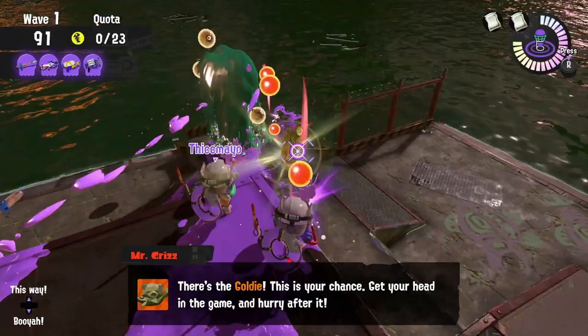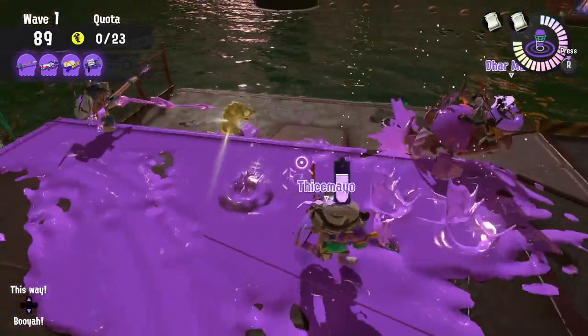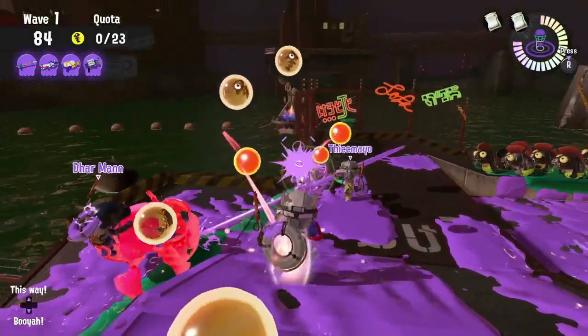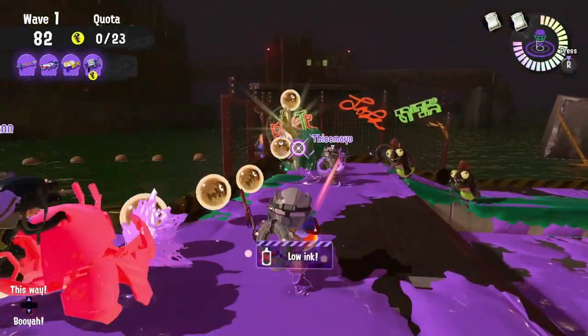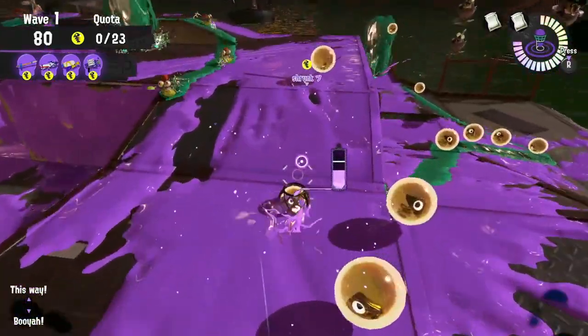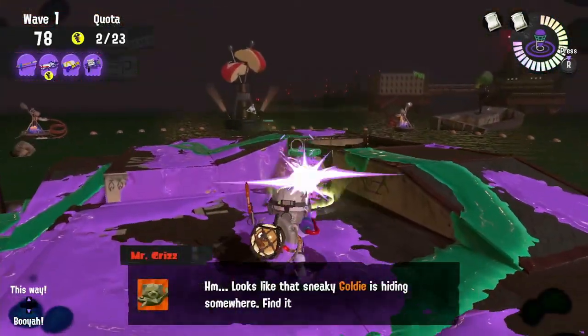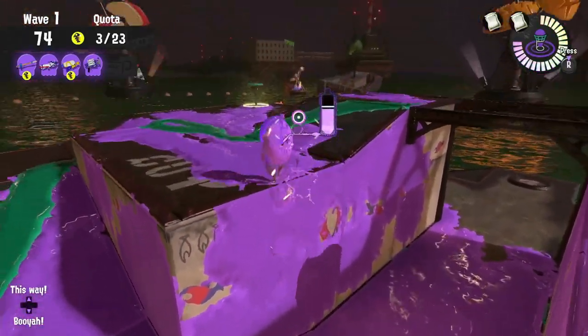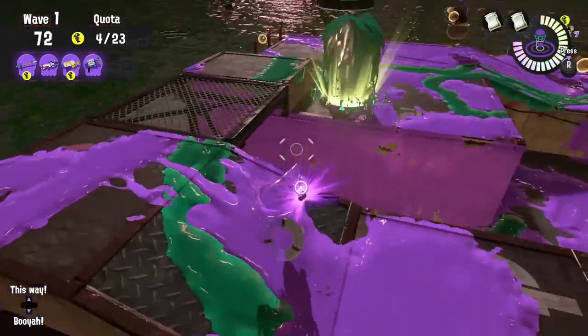During a Cohock Charge, the Splatter Shot Pro has a problem with ink efficiency and the Sniperider has a charger's damage output, so put those two weapons into the turrets. That way the Splatter Shot and the Clash can run those eggs. Make sure you run those eggs as quickly as possible — don't be running around with an egg and a full tank of ink for too long. Throw that egg as quickly as possible and keep a steady flow moving towards the basket.